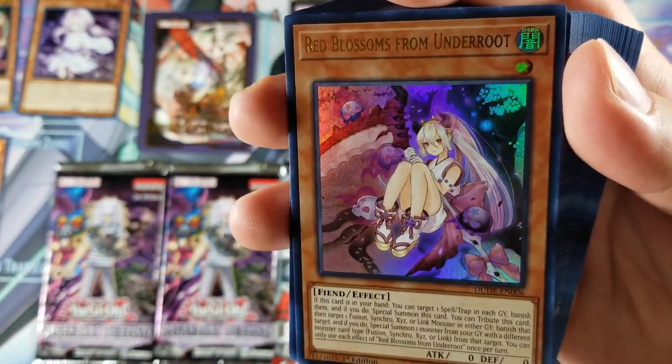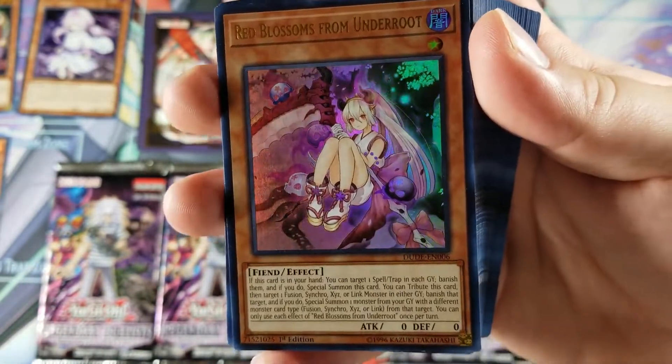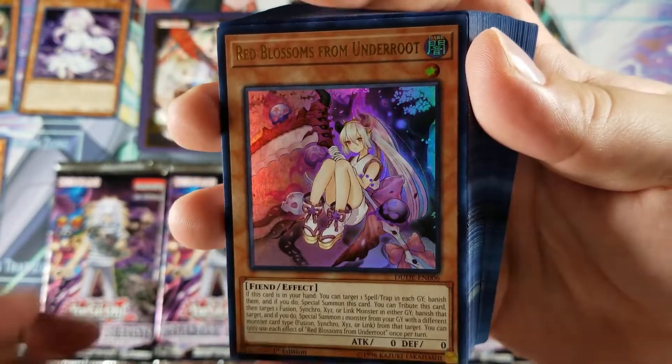We got the brand new card Red Blossoms from Under Root — very cool. I don't know what it does, but if you guys want to check it out, go ahead and pause; you guys can read the effect right there.